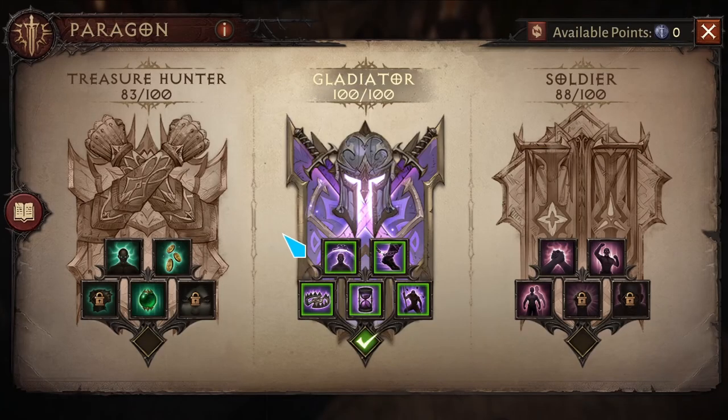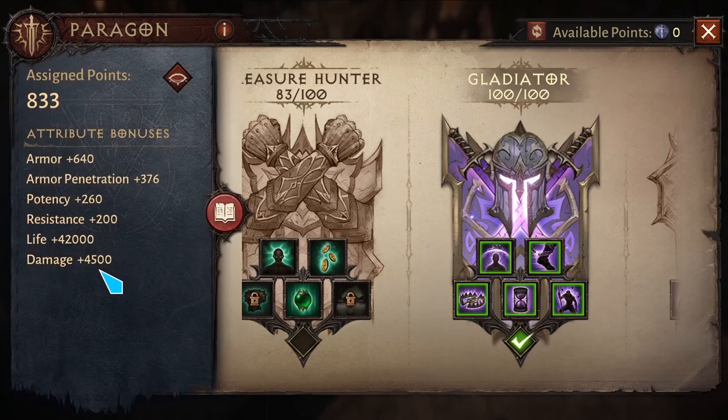Looking at my Paragon tree, I'm using 100 points on Gladiator. My points distribution is maxed on damage, maxed on life, and maxed on armor. I'm now focusing on armor pen, and I'll go to resistance and potency next.